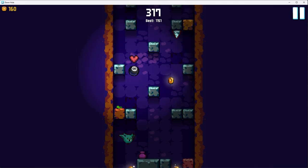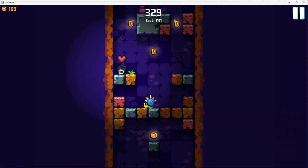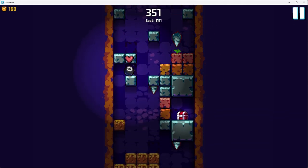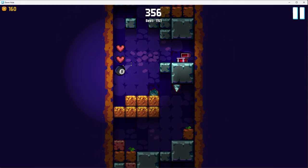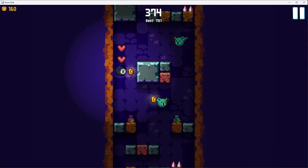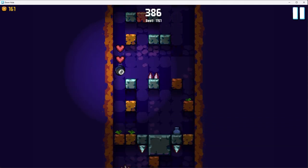But you gotta watch out because you could end up falling on a bat. There's a little trick for getting this chest — you just gotta land on the left and jump across. This section might look hard but you can just destroy all the spikes that have dirt underneath them.